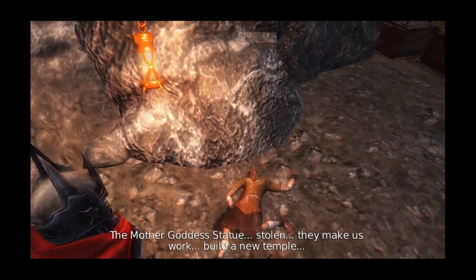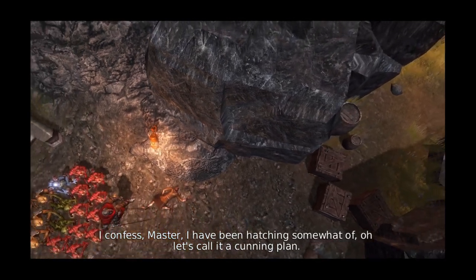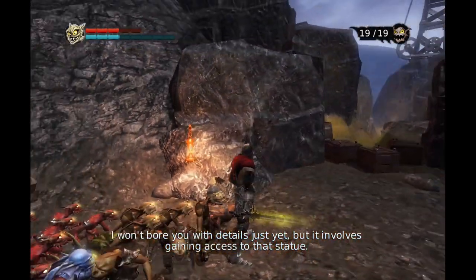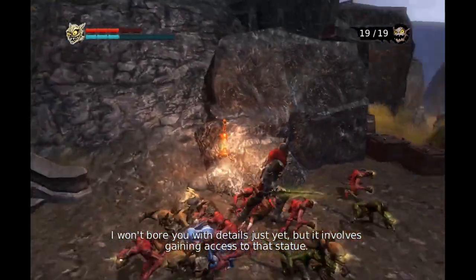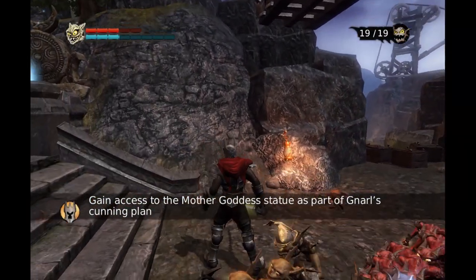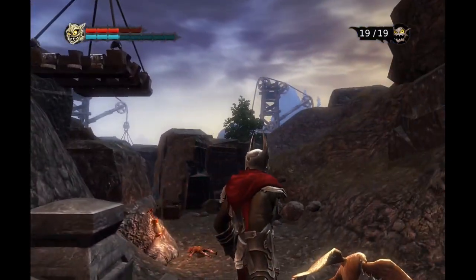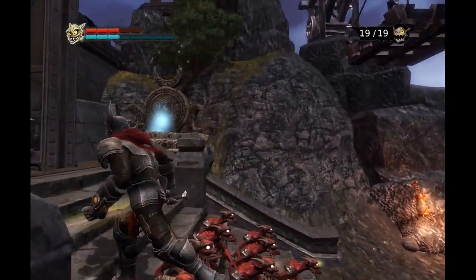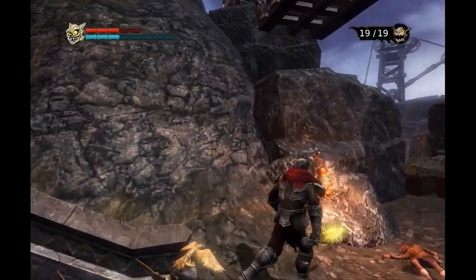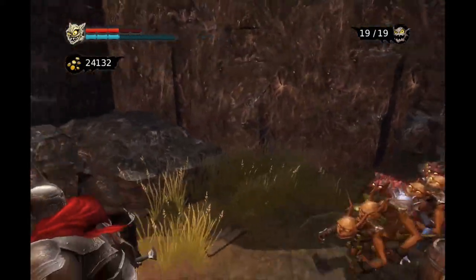I confess master, I have been hatching somewhat of... let's call it a cunning plan. I won't bore you with details just yet, but it involves gaining access to that statue. That statue - I don't see any statues up there. I guess he just meant to get the statue wherever it is - it's not really here, I don't think.